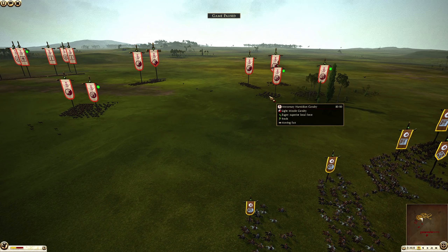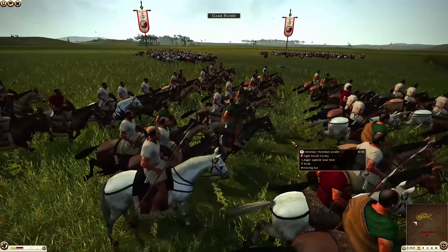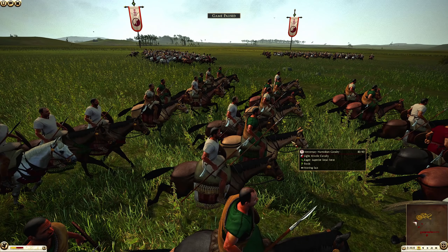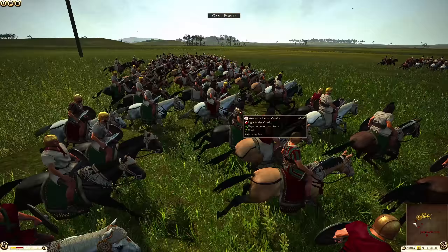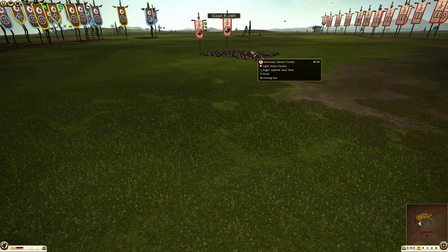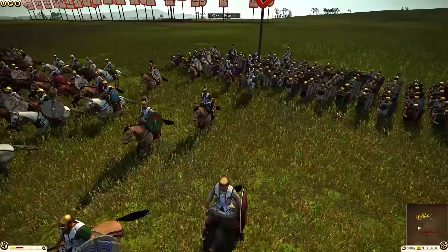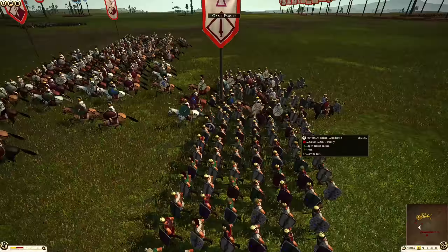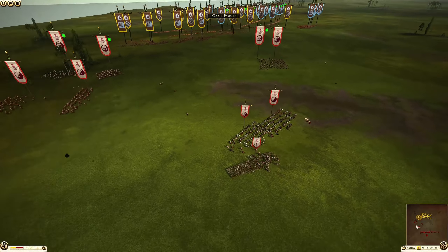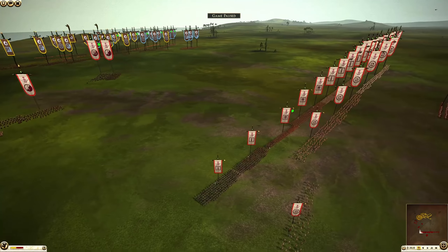We also have some tribal peltasts and other units as well. For the Carthaginian force we have a mix in their cavalry — a lot of Numidian mercenary cavalrymen, very good light skirmisher cavalry. They're extremely fast so they can basically avoid getting stuck into combat. Then for the rest of the Carthaginian force we have some Iberian cavalry. It's interesting that the Carthaginian players are bringing up some of their infantry with their cavalry to support that — I like that move.